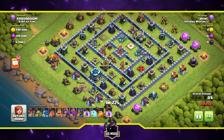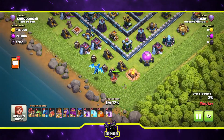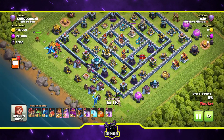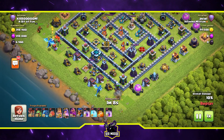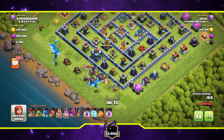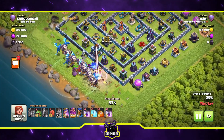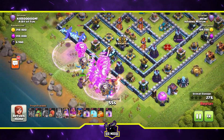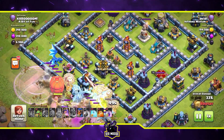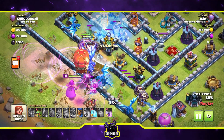The first stage of the attack is of course the funnel. We've got the King in the bottom right-hand corner with a friend - that's Eric the E-dragon. On the left is the Queen and Dave the E-dragon completing the other side. Funnel's complete. The rest of the E-dragons, balloons, and Grand Warden are deployed. When attacking with air units in an E-dragon army, your number one enemy is the air sweeper - it can make or break the attack.